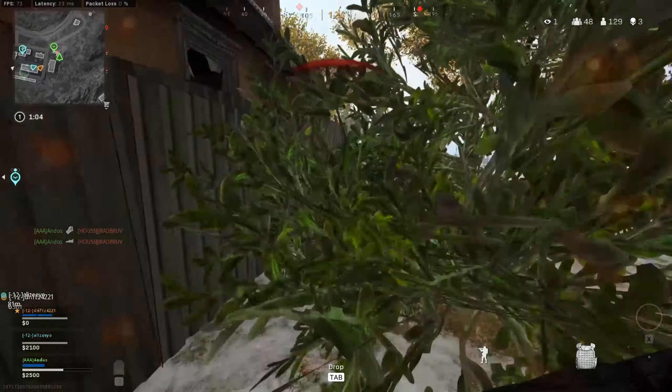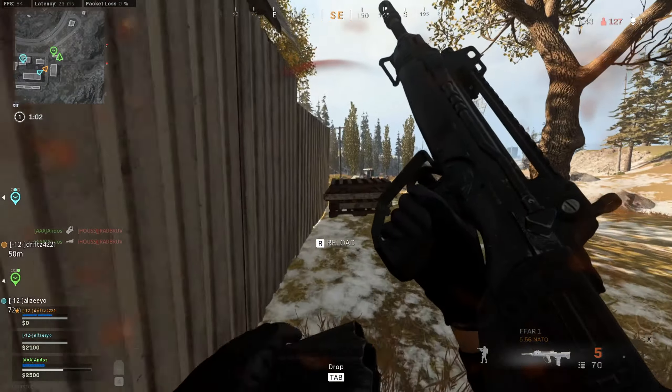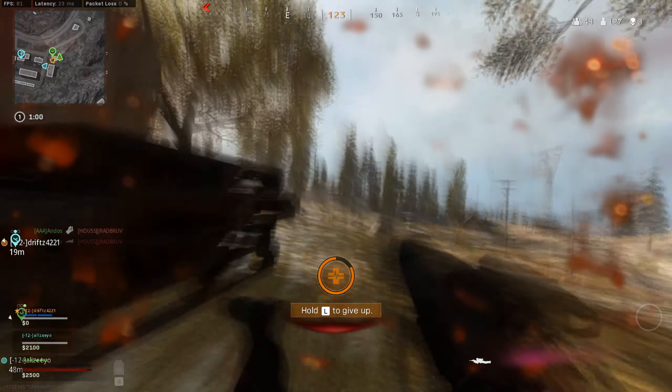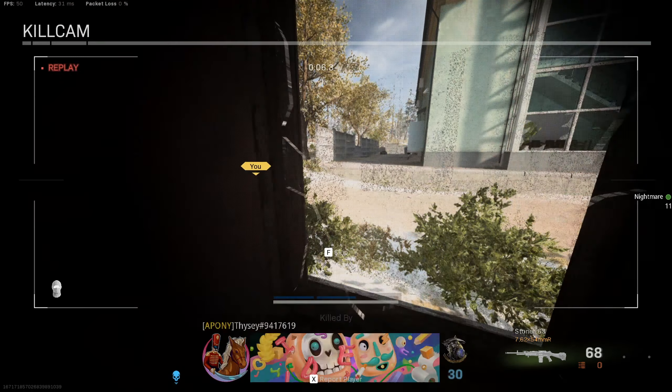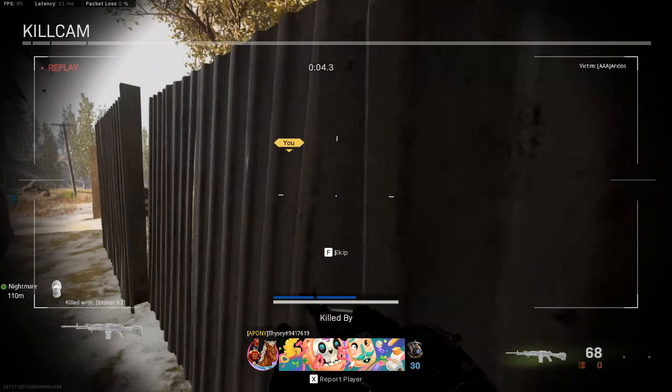I think I made the mistake here thinking that I was safe behind this fence, but the enemy was able to climb over quite easily. I think what I should have done is just hide in the bushes and wait for my team to come by, but yeah, that's kind of a 50/50 chance right there.